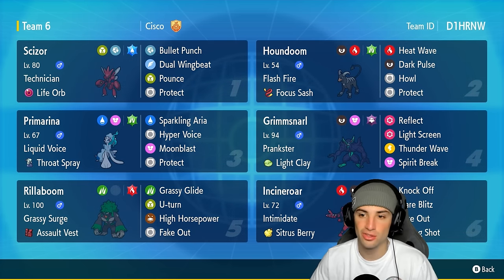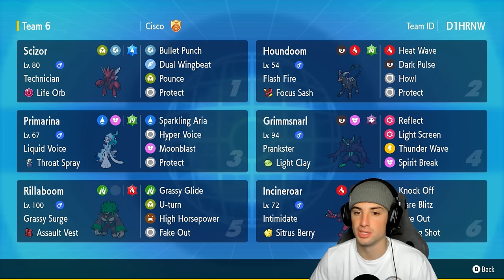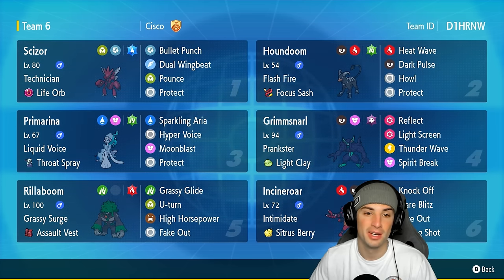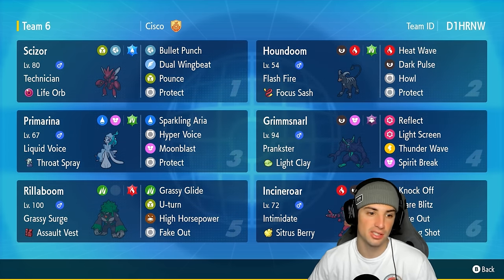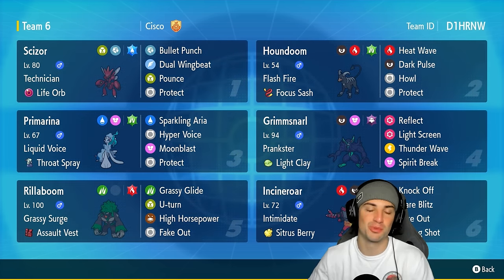Houndoom is a dark/fire type with the Grass Tera type, which is probably the best Tera type for any Flash Fire user. Back a couple formats ago we saw Flash Fire Heatran rock Grass Tera and use it really well, so I think Houndoom can do the same. Houndoom's got the Focus Sash with Heat Wave, Dark Pulse, Howl to boost physical attack, and Protect. The other four Pokémon on today's team feature Primarina, Grimmsnarl, Incineroar, and Roaring Moon. I'm not going to talk about Incineroar and Roaring Moon because they've been part of the meta since Regulation G started — they're not going anywhere. Grimmsnarl is here for screens. Primarina is a nice Pokémon that's going to see a lot of usage across Regulation H — it's got Liquid Voice, Throat Spray, Sparkling Aria, Hyper Voice, Moonblast, and Protect.